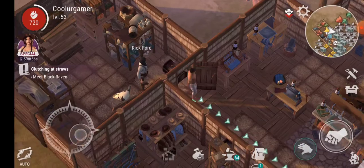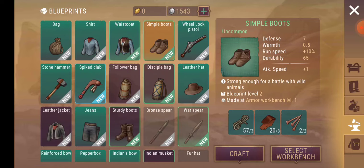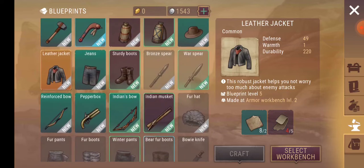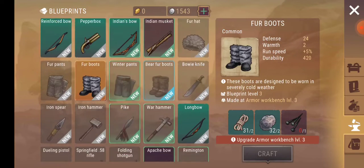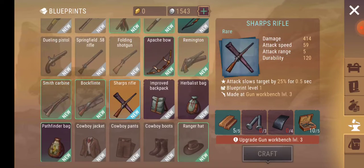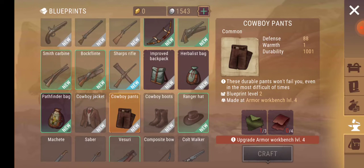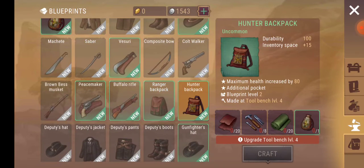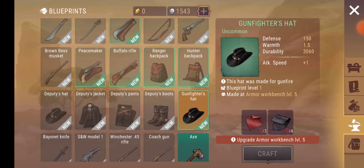Gotta eat that, drink that. Bag. Shirt. Everything's upgraded. Ore spear. We get to see stuff we've never seen before — so this is one way to unlock all those blueprints. Brut. Herb. Pathfinder. Cowboy pants. Saber. Goblethite. Hunter backpack. So we can upgrade our backpacks. We got the full deputy sled.